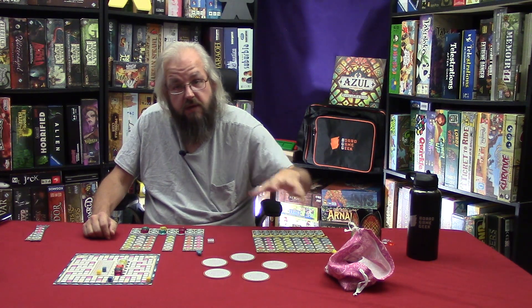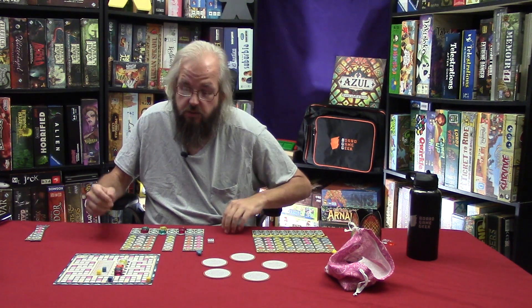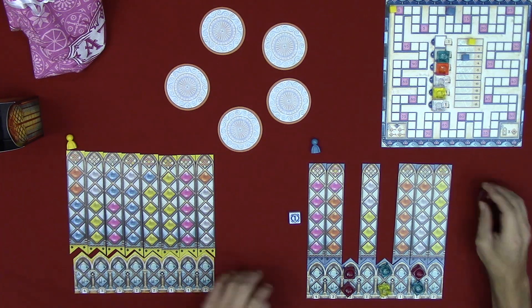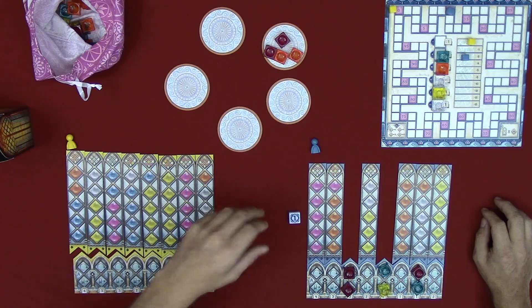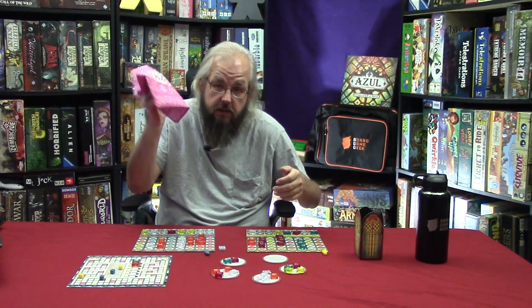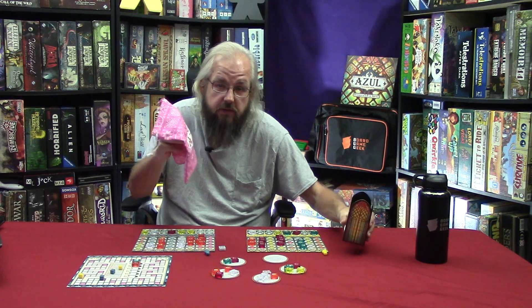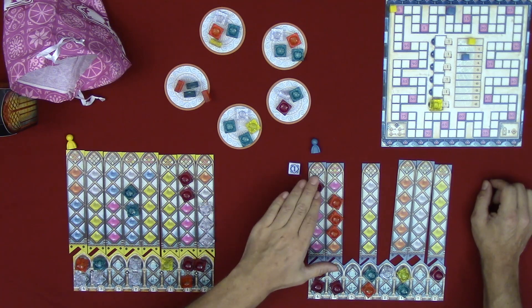Play continues until every player has taken a turn and the factory is empty. You then remove the current bonus tile for the round, placing it into the glass tower, and refill each factory disc with four tiles from the draw bag. If you run out of tiles in the draw bag while filling the factory, take the glass tower and refill the draw bag, then continue placing until all discs have four tiles. Move on to the next round starting with the player who has the first player token, leaving any unscored tiles on player boards.